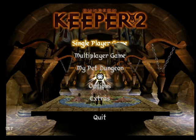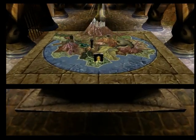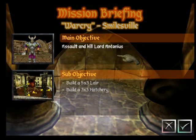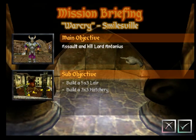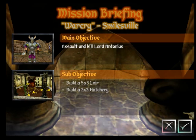So let's start a campaign. Smilesville. Welcome, Keeper. Before you lies a happy and carefree realm. The local champion, Lord Antonius, holds the first portal gem you require. Learn how to construct a dungeon and build up your forces so that you can crush Lord Antonius and wipe the smile from his face.